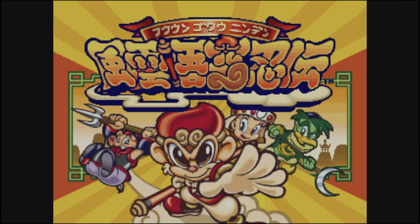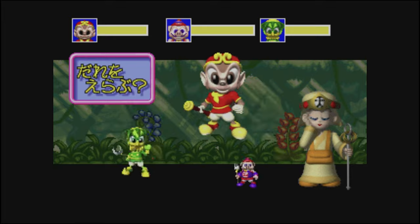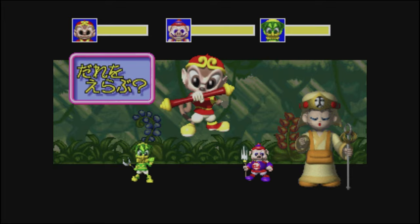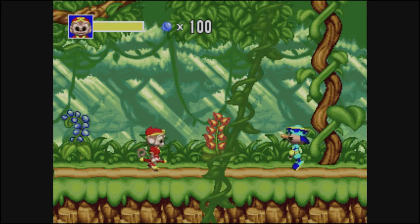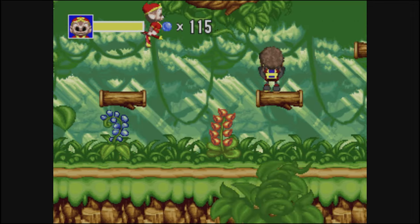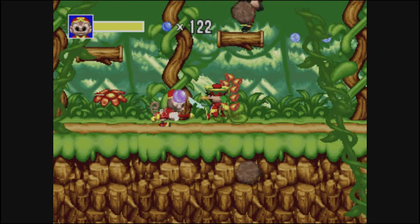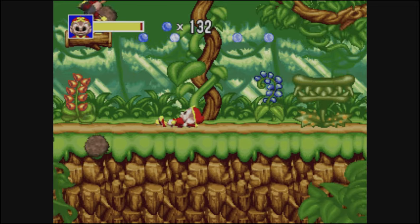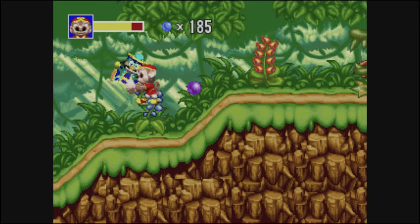Next is Foon Goku Ninden, a 2D platform game based on the popular Monkey King story that has inspired tons of games, movies, and cartoons — it's even the inspiration for Dragon Ball. This game uses pre-rendered sprites and lets you choose from one of three characters: the Monkey Bloke, the Pig Bloke, and the Turtle Bird Looking Bloke. Each has their own attacks and stats. The Monkey Bloke is the all-rounder, using his bow staff that can attack up, down, left, or right, and his magic fires a barrage of mini projectiles that does massive damage.